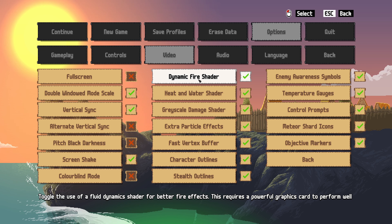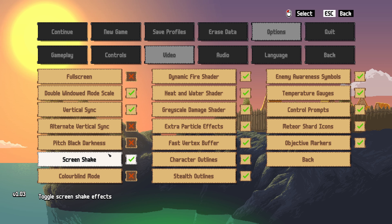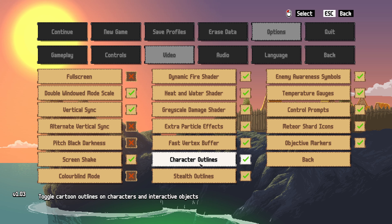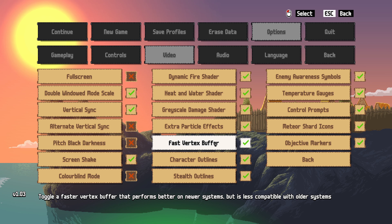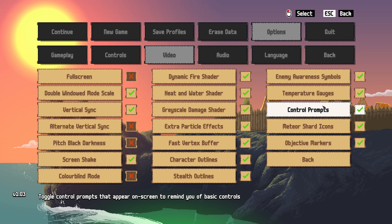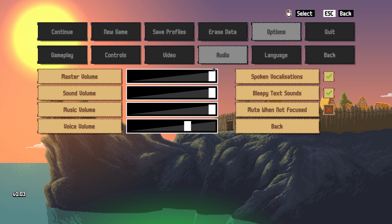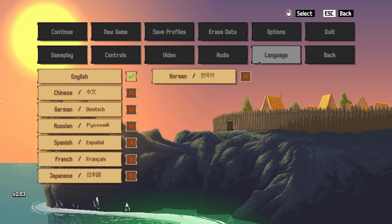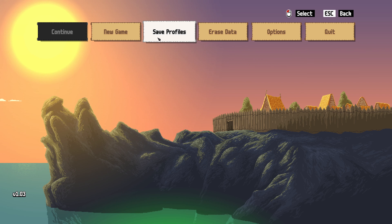In the video settings there's a lot here — V-sync, pitch black darkness. When enabled, dark levels will be pitch black and more challenging to navigate. That seems really cool. There's also colorblind mode, gray skill damage, extra particle effects, faster vertex buffer, objective markers, control prompts, enemy awareness symbols. Yeah, this game's awesome. It's got everything. I've been playing so many bad games lately that seeing this just makes me happy.